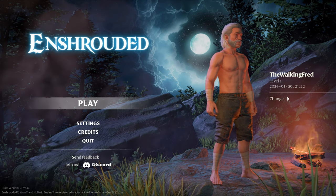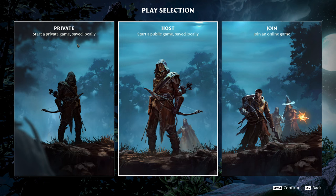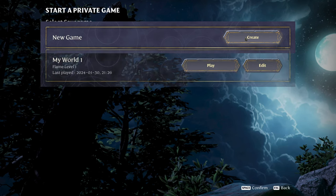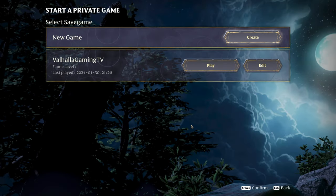You can rotate him here in the main menu — that's cool. All right, let's check this out. We can play: private game, host game, join game. A public lobby, but we're going private game. New game, create. My world — edit it, and we can name it. Valhalla Gaming TV. Yep, and fame level one. I wonder what the fame's for. Hit play, let's get into the game.